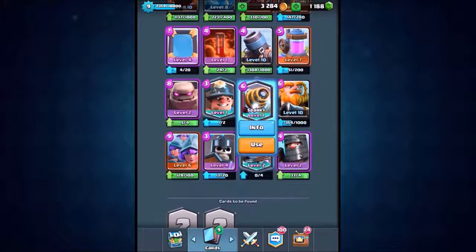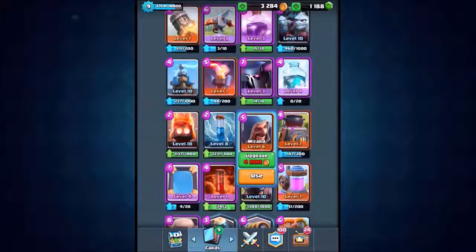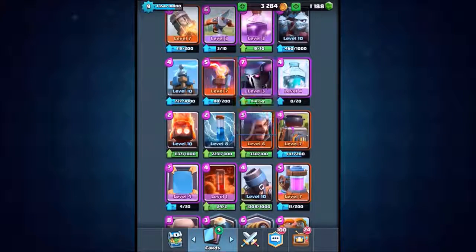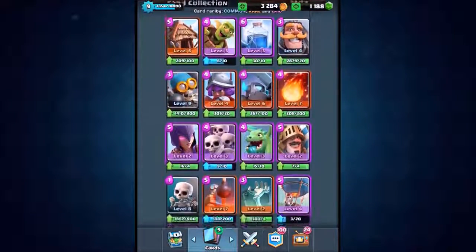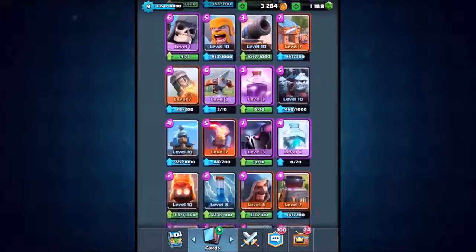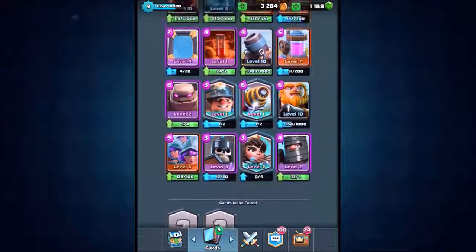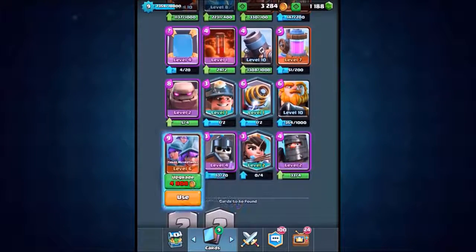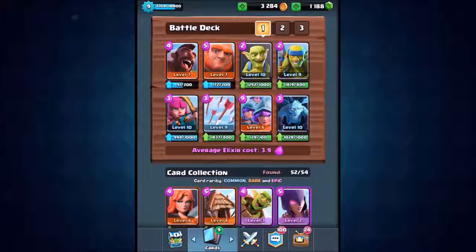Could it be that legendary Princess? Could it be Sparky — we all love a Sparky. Is it the Golem? Is it Mr. Potter? Could it even be the PEKKA? I bet none of you can guess. We are literally about to show you — we are about to do some live attacks using this mystery card. What is the secret weapon? We are about to unveil it in three, two, one — it is the Three Musketeers! I bet none of you managed to guess it. If you did, you're a smart cookie.